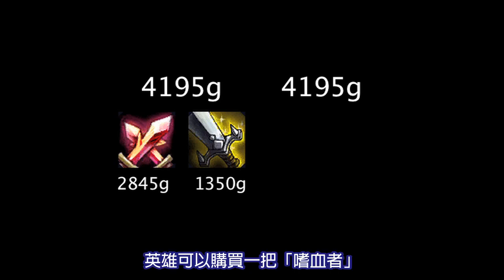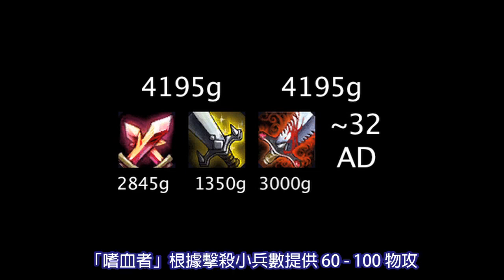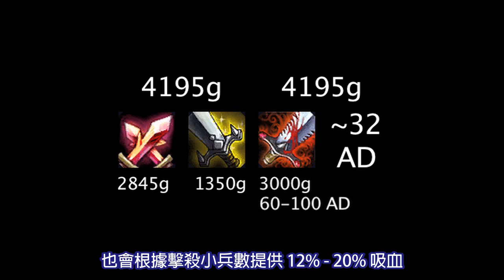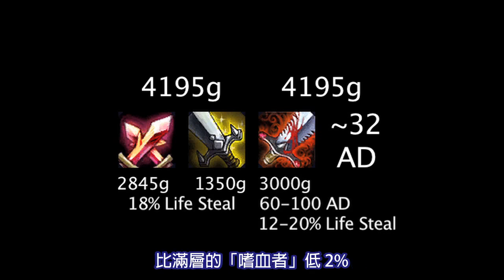For that amount, a champion could have also bought a Bloodthirster and still have about enough gold to buy 32 attack damage via items. A Bloodthirster grants 60 to 100 attack damage depending on how many minion kills it has, and also grants 12 to 20% lifesteal based on minion kills. The Executioner's Calling grants 18% lifesteal, which is only 2% short when the Bloodthirster is full. However, the value to take note of is how much damage will be dealt.